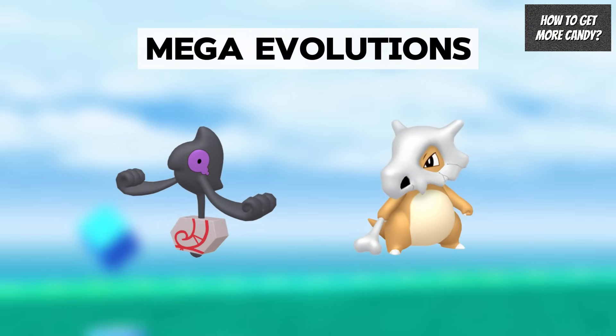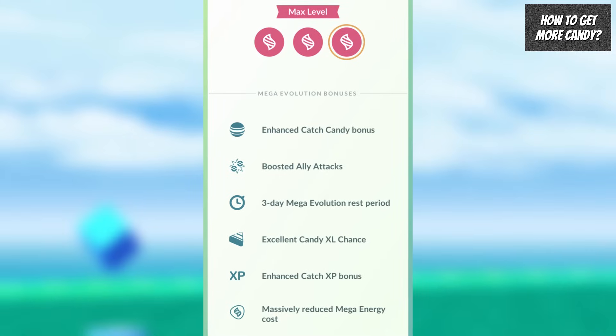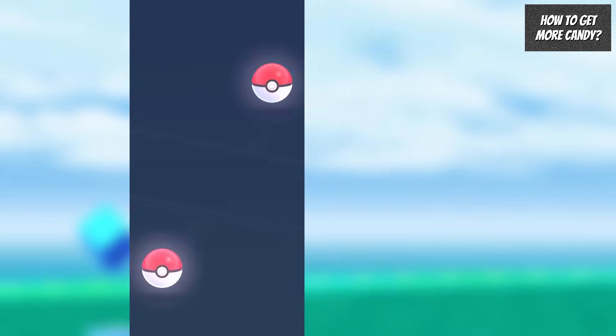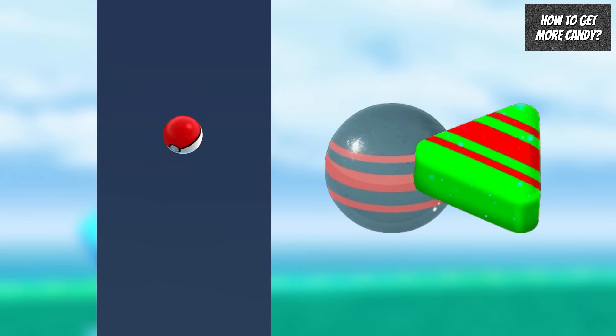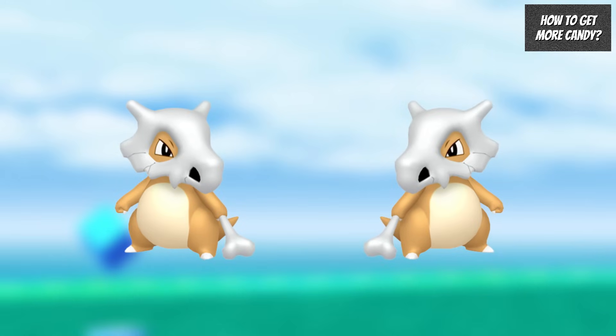Remember, Mega Evolving a Pokemon that is at the max Mega level will get you more candy, XP, and a better chance for Candy XL. You could also trade to boost your candy gains, because trading this season will get you one additional candy and a guaranteed Candy XL, so it's well worth trading or even mirror trading any Pokemon you want extra candy for rather than just transferring them.